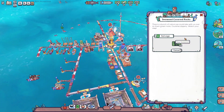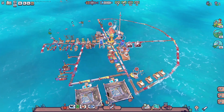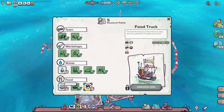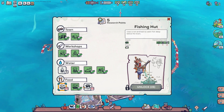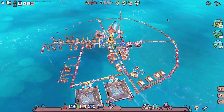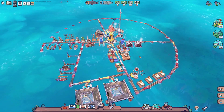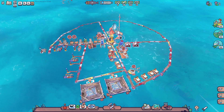We'll probably let this finish too - seaweed, raw seaweed. I don't know if we get that with the fishing hut or not. I really want to unlock this. Hopefully we'll hit some good research in the next area. Our food is really starting to run low.